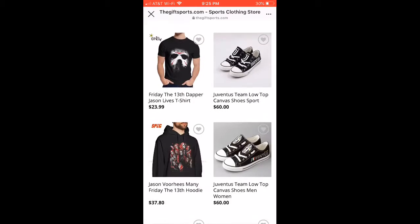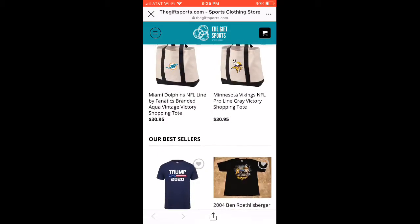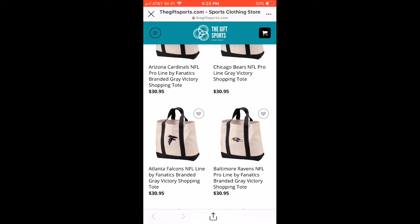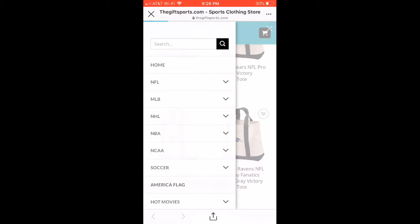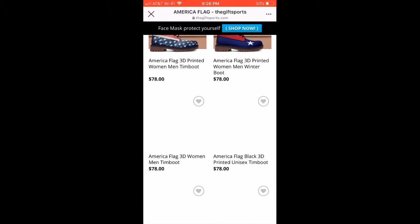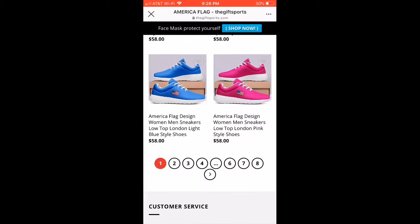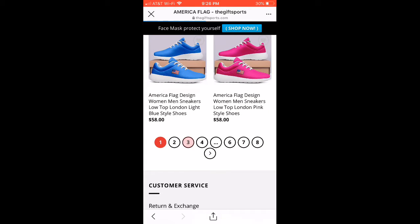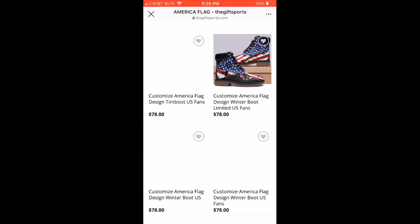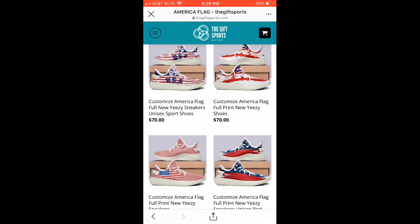I just want to give a huge shout out — thank you so much for sponsoring this video. Their website is set up so well. If you press here and go down to American flag, they've got a bunch of American flag shoes and some shirts. It's really cool, you really need to go check them out. My favorite design is on the third page — the American flag shoes. Just look at how good these look, they are so nice.